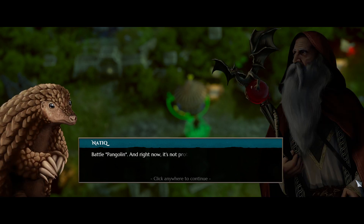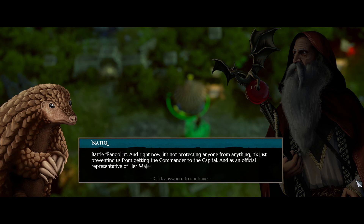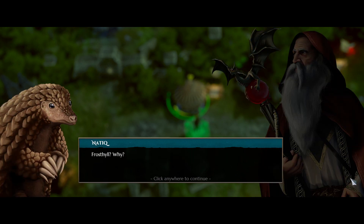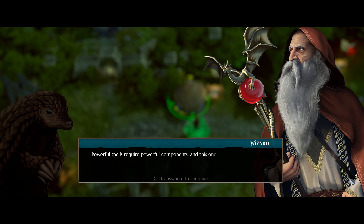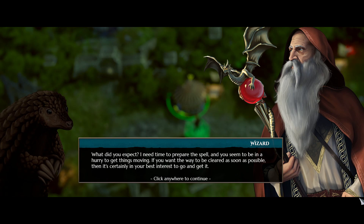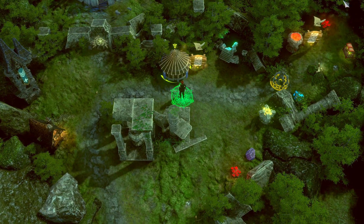The wizard explains that an old mage has blocked the path to the town portal with magic runes, and to remove it he needs his keystone, stored at Frost Hill. Natik gets called 'Battle Pigeon' by the wizard instead of Battle Pangolin - clearly not a very wise wizard. The wizard opens a portal for us to travel to Frost Hill. Looking east there are some additional encounters including an oaken ent and a harpy we can optionally take on.